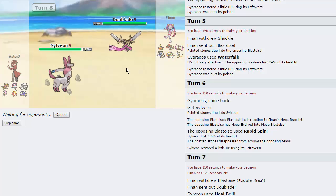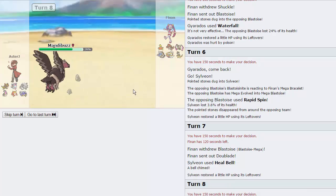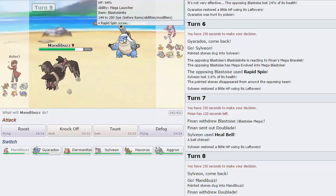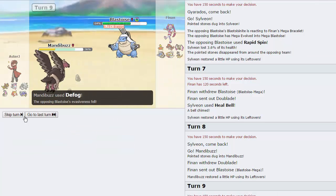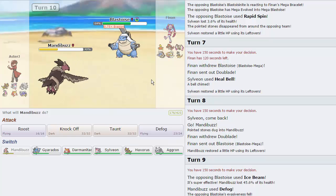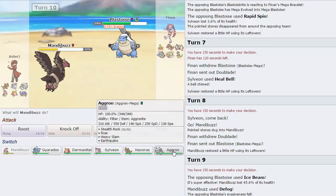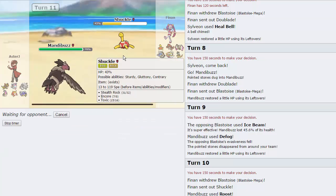Alternatively I could switch into Aggron and wall this thing for days — it does have Secret Sword, but he needs to get to like plus 3 to do anything to me with that. He actually doubles into his Blastoise, and we're able to take pretty much any hit, so I'm going to go for the Defog. He goes for Ice Beam — does a lot, but we are specially defensive. Luckily he doesn't freeze us, and we're able to get rid of the rocks. He makes a switch into Shuckle — we're going to be able to Taunt this thing and keep it from setting up hazards again, or Encoring us, or Toxicking. Very nice.